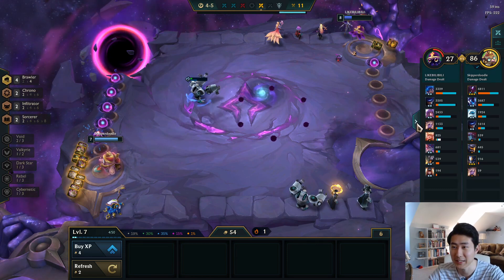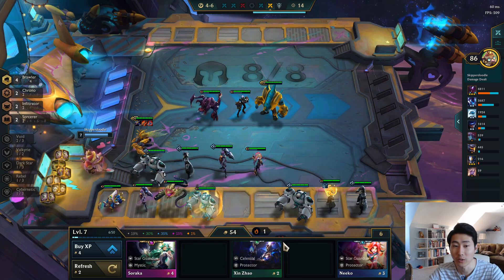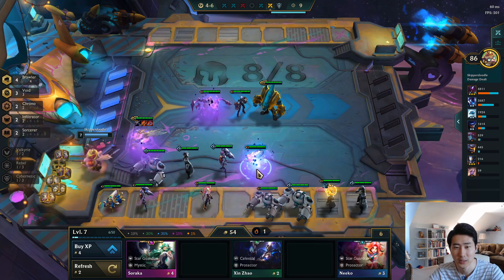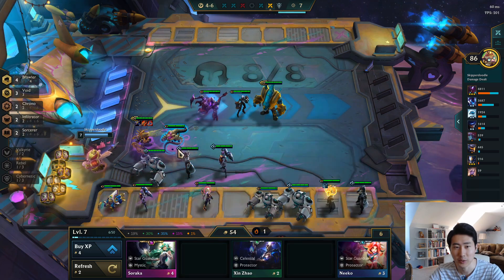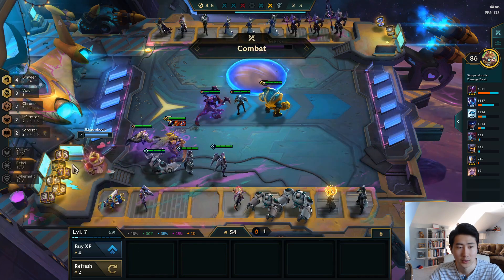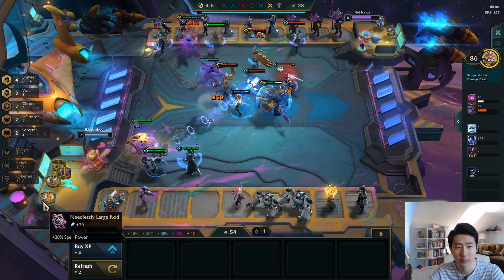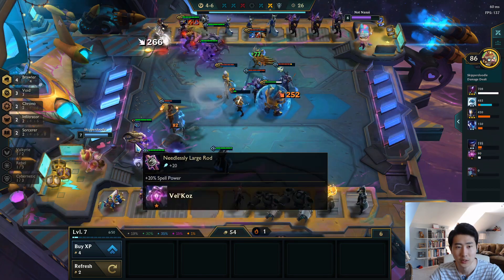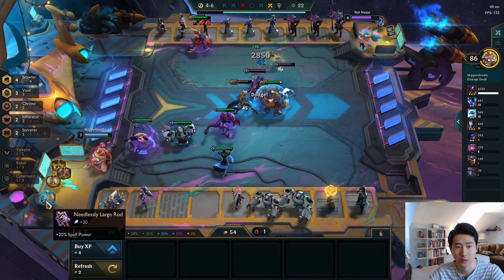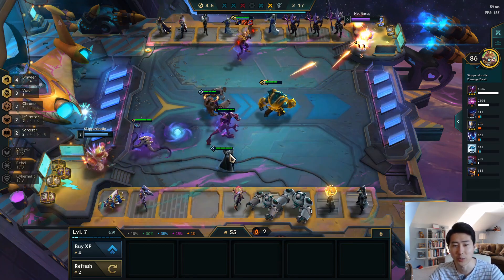Chrono bonus kicking in. Alright, let's do some rolling — there we go! As soon as I said 'let's do some rolling' we got the Vel'Koz. So we can go for it — let's keep the Infiltrator right now but we got the Vel'Koz. This is good. We do need to give some items to Vel'Koz — let's go one Morello's and then large rod. We got the Void bonus though, so we're gonna have a really strong team now.